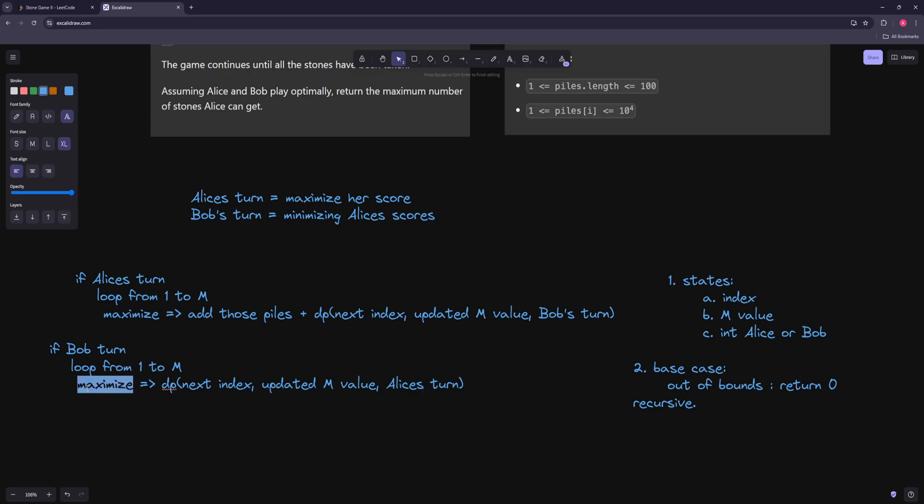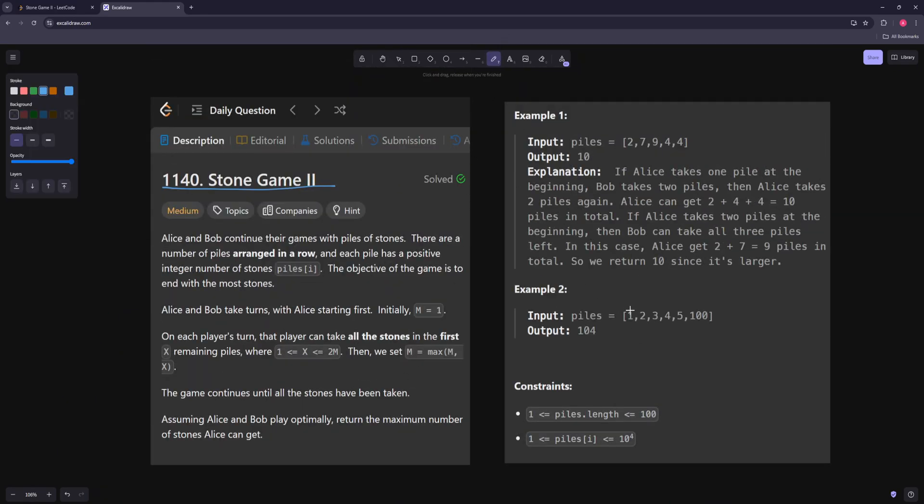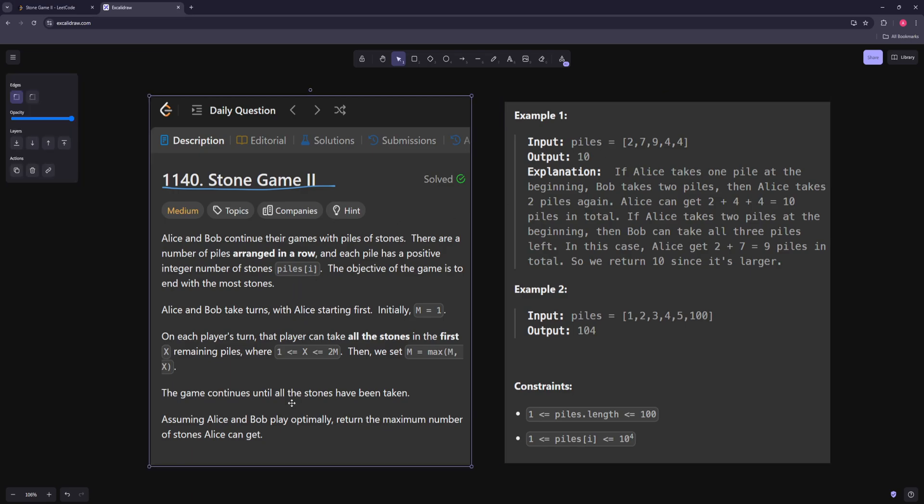For these kinds of maximize-minimize problems, you can make a single function that computes Alice's score. On Bob's turn, he tries to minimize that value. On Alice's turn, she tries to maximize it. You can then calculate Alice's optimal score and derive Bob's score from it. In this problem, we're not asked who wins — just what's Alice's best score. So that's what we're going to do.